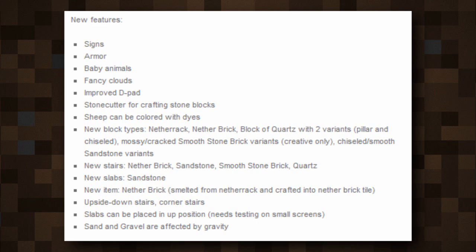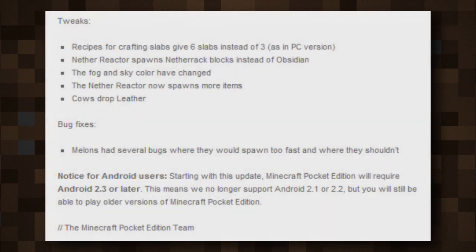There's a stone cutter, which is a new block for crafting stone blocks — as you can see, it makes different things like quartz ore, which they've posted a picture of, but I'm not really sure what else this block can do, so it's kind of a mystery. Sheep can be colored with dyes now, which is going to be very cool. And then we have netherrack, netherbrick, and block of quartz with two variants: pillar and chiseled.